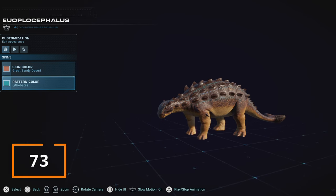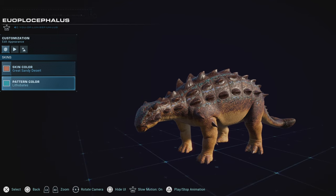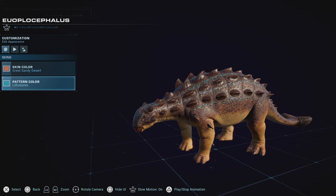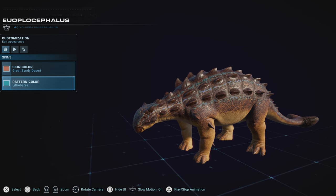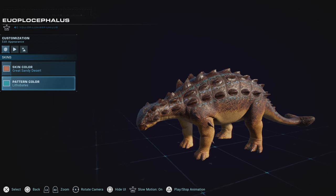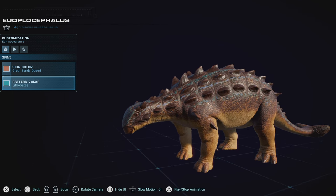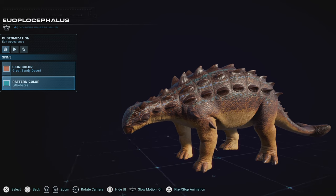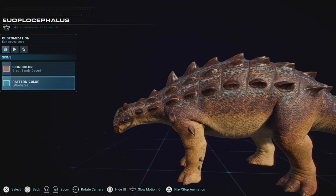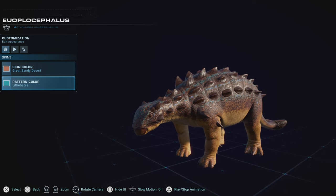A theme with Ankylosaurs is that they have gotten done dirty with skins over and over, and Euoplocephalus, while having some that are still good like it did in the first game, unfortunately doesn't have enough to really make it stand out anymore. Euoplocephalus is still a welcome treat to use and I do enjoy its cute happy-go-lucky energy, but unfortunately even though it's got some weird spikes on its legs — which I never actually noticed — Euoplocephalus is not unique enough to win over.